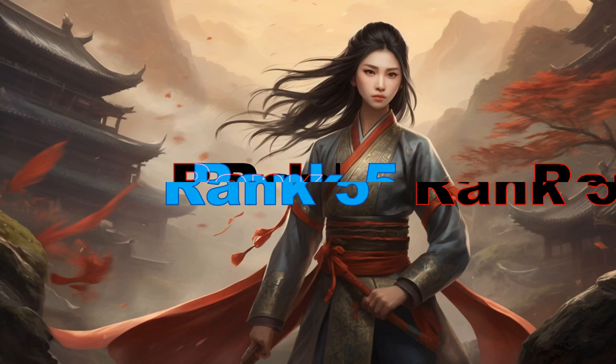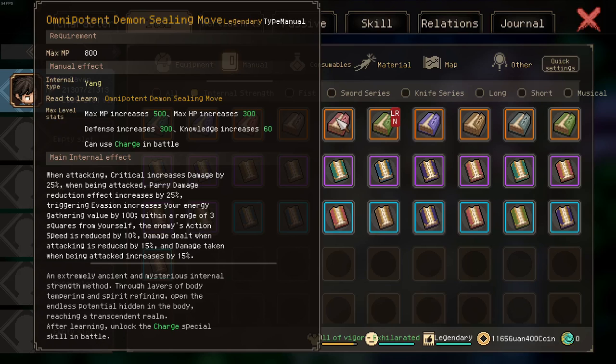At rank 5 we have the Omnipotent Demon Sealing Move. It has quite a long effect. To break it down: it increases your damage by increasing the crit damage you deal and increasing the damage enemies take. It increases your defenses by increasing the parry damage reduction effect and making enemies around you deal less damage. And it reduces enemies' action speed. So it's an all-around good manual, and really impactful if you want to chase the highest damage numbers. However, it is not all too reliable as enemies can still parry — if an enemy parries, your attack cannot crit, so the additional crit damage is in vain.